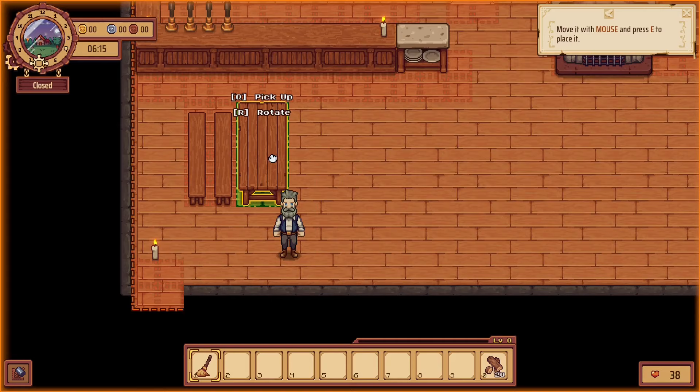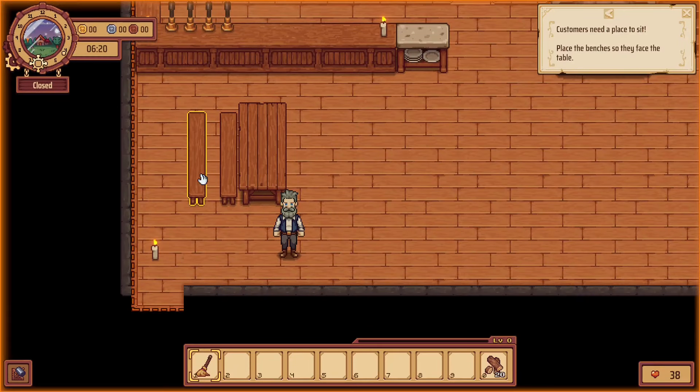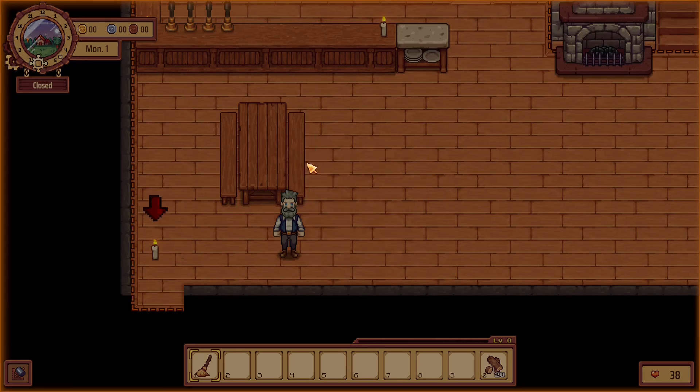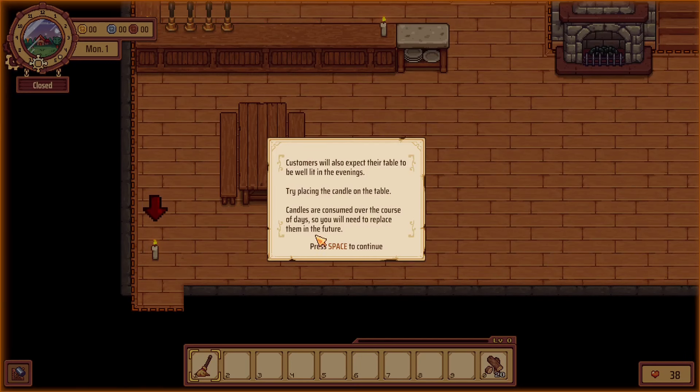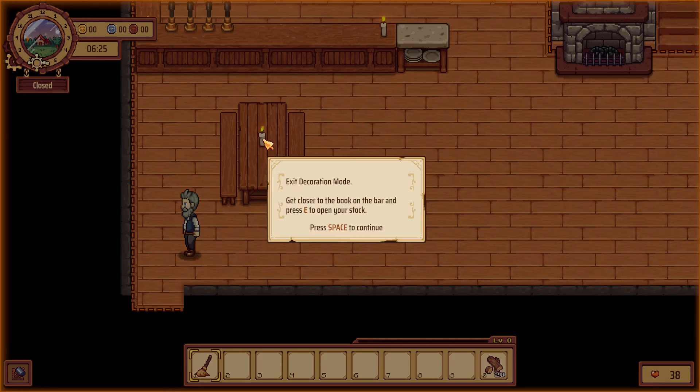We're obviously going to want to move that so that patrons can get in. Customers need a place to sit — place the benches so they face the right way. Yeah, you can see which way it's got to rotate. Customers also expect their table to be well lit in the evenings — try placing a candle. Candles are consumed over the course of a day, so you will need to replace them in the future. Let's grab that and put it there.